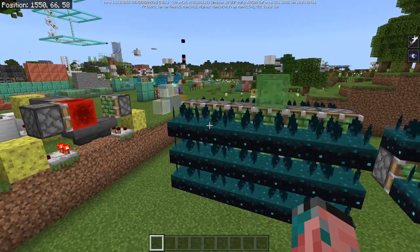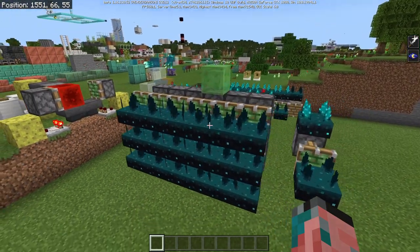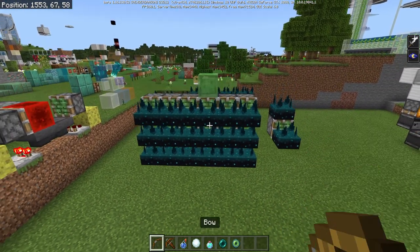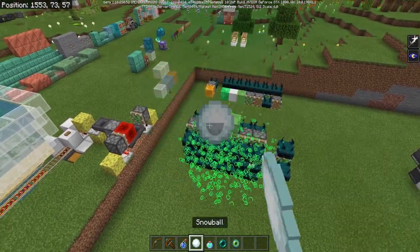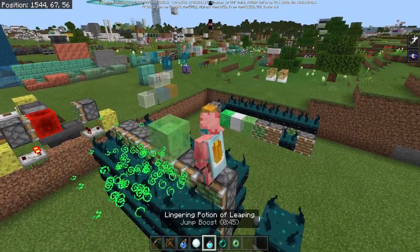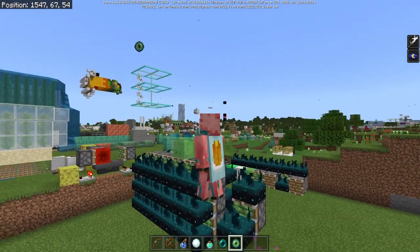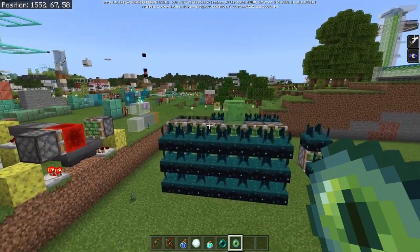There's a rendering issue when you push a Skulk Sensor using a piston or sticky piston — a really weird square appears above them whenever they get pushed. There are also still many things that Skulk Sensors don't get activated by: arrows landing from a bow or crossbow, splash or lingering potions landing, snowballs hitting the ground, and Ender Pearls hitting the ground. They do detect you throwing the object, but they don't detect the object landing or hitting anything, which is the bug.